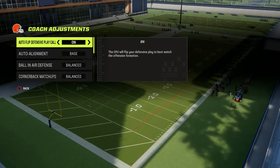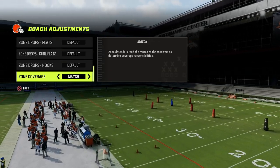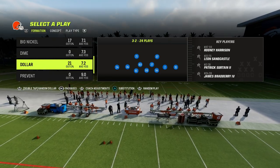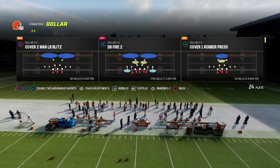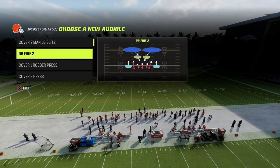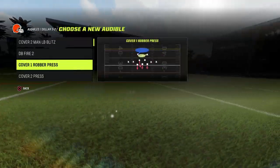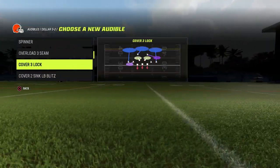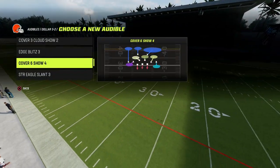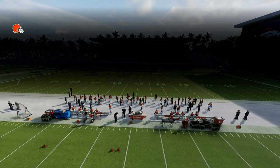What we want to do is we want to have our auto-flip off, auto-alignment to base, and we want to have our zone coverage on match. And then we're going to be coming out in $1. We want auto-flip off because when somebody is running U-Trips, they're always going to want to have their trips to the wide side of the field, so we're going to always control what we're doing defensively. Our audibles: I like cover four drop, spinner, cloud, and six show four.